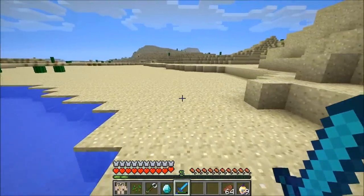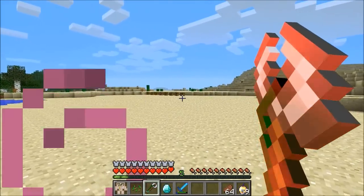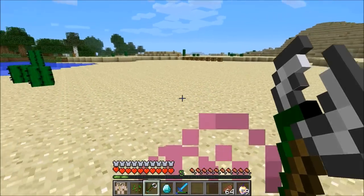He dropped a diamond and also his weapon — the spear. It does about as much damage as a diamond sword, but if you hold it back and then hit an enemy it does one more damage.